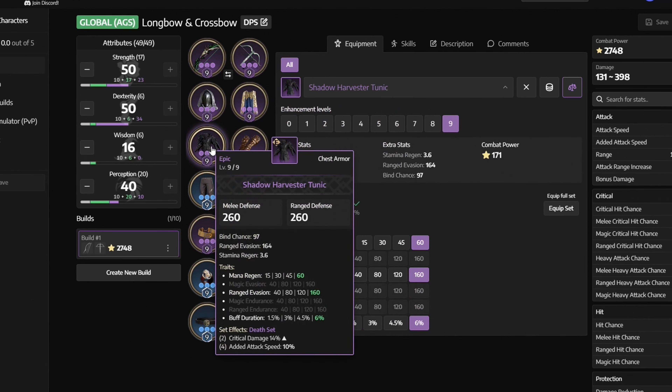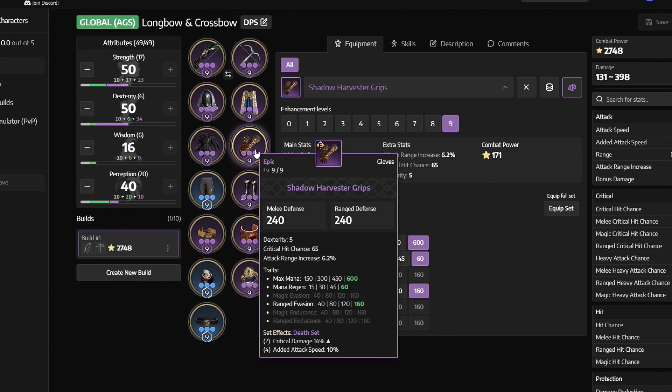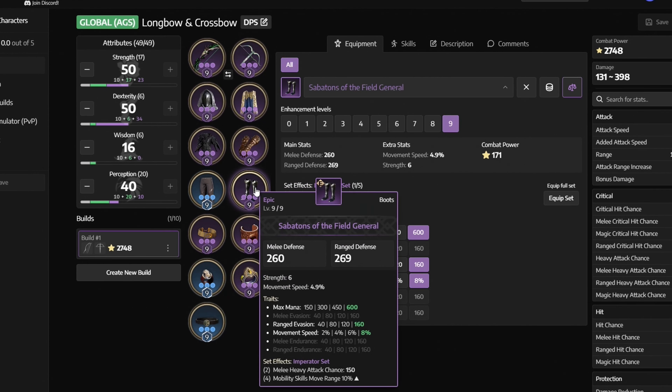Next we have Shadow Harvester Tunic with Mana Regen, Ranged Evasion, and Buff Duration. Next we have Shadow Harvester Grips with Max Mana, Mana Regen, and Ranged Evasion. Next we have Elusive Hex Weaver Pants with Mana Regen, Magic Evasion, and Debuff Duration.